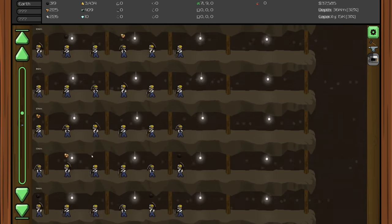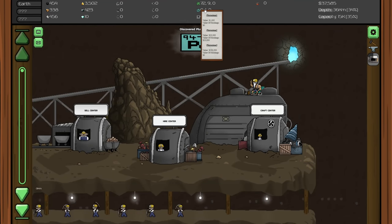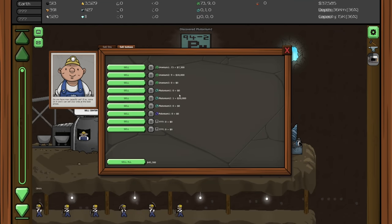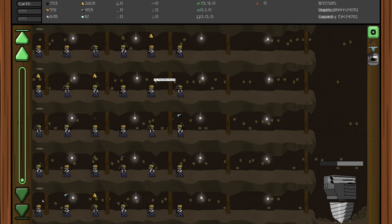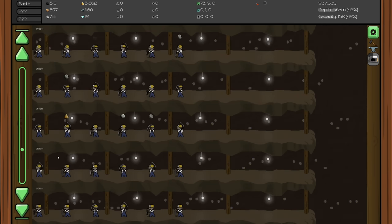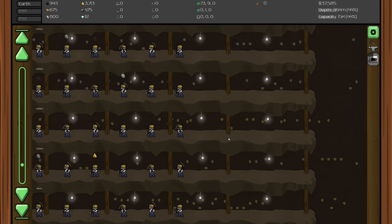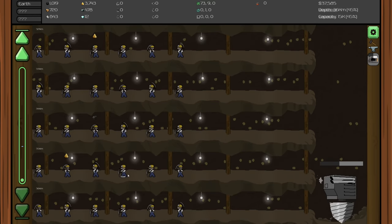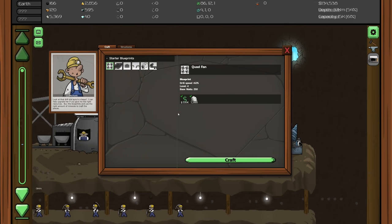We need to keep an eye on resource nodes. We got some plutonium 2 - wow, we got plutonium 2 before plutonium 1! Plutonium 2 is worth 20,000 and plutonium 3 is worth 500,000 - that's serious. We're at around level 35-36, maybe level 50 will be the next special mark. We also just unlocked quad fans.